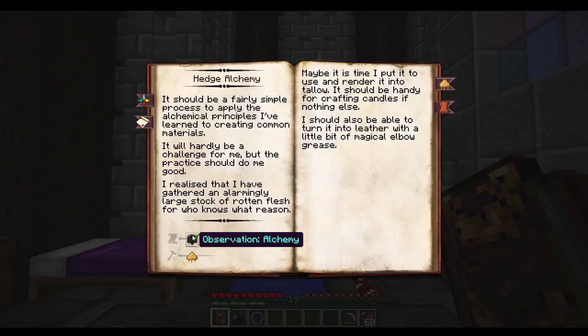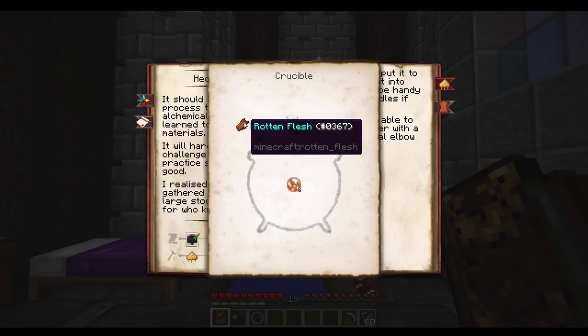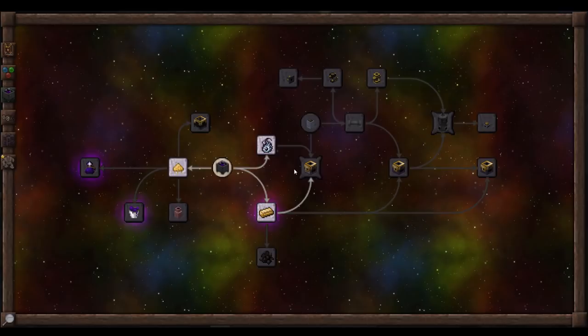Hedge alchemy — as is usually the case, you'll need some kind of observation and magic tallow. Magic tallow is made by throwing in some kind of ignis ingredient, as well as an activator of rotten flesh. Every one of these will get you at least one magic tallow. Of course, if you have more of these and more activators, then you'll be able to get multiples in one crafting.